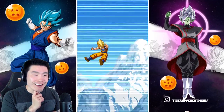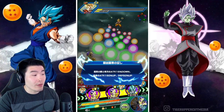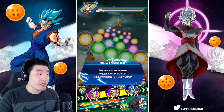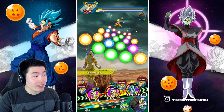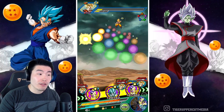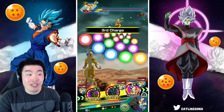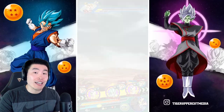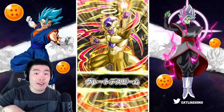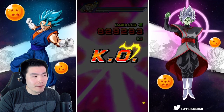We're not getting the additional 30% attack from three key spheres but we do get attacks effective against all types, so obviously that makes a bigger difference than just 30% attack. What I'm thinking is maybe his attack stat is not going to be super impressive — 2.7 million is not a small amount, but maybe not super impressive like we saw with the Super Saiyan 3 Goku. However, because he gets attacks effective against all types at three key spheres, his damage output is still going to be very very good.